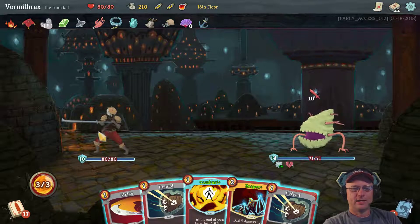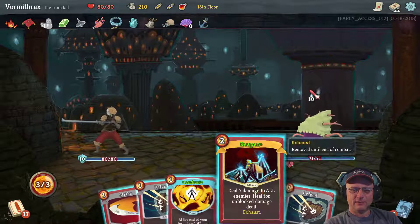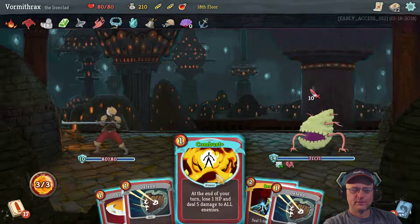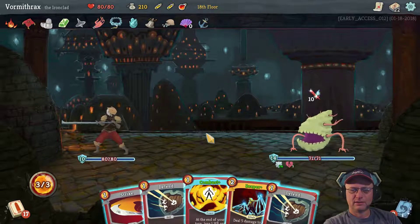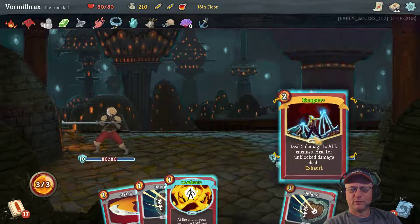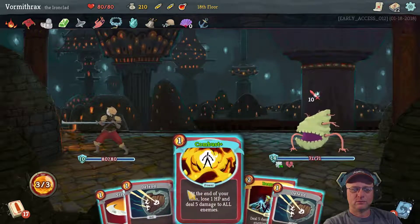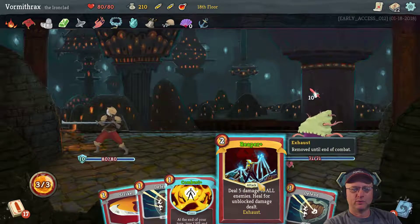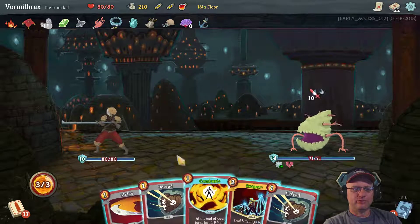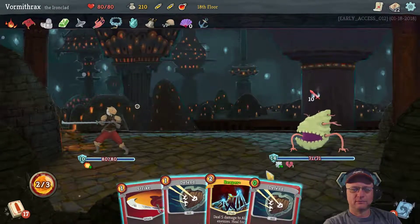We got healed back up to max after that floor boss fight. I didn't get my Metallicize; Reaper is not going to be useful — I don't need to defend. So really this turn sucks: lose one hit point, deal five damage, and do a Strike. I'm just going to do Reaper and then keep it — I want to get that healing in when I need it. So we're going to do Combust, Strike, and then pass. What got zeroed? My Defend, which doesn't really help me.